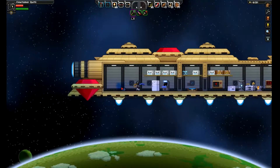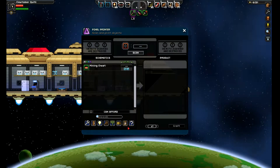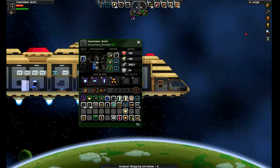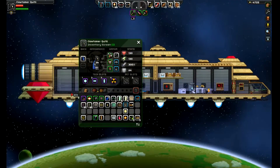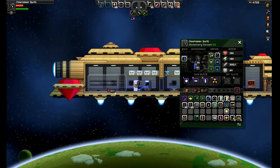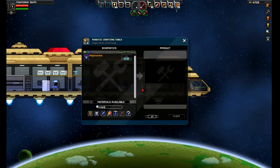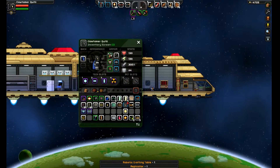I got 6,000 pixels. Outpost shipping. 3D printer. I can craft them now — that's awesome. Now I can build my own. There we go. Now I can put one on my home base, I can just stack them at my home base. Okay, let's go build myself a replicator.